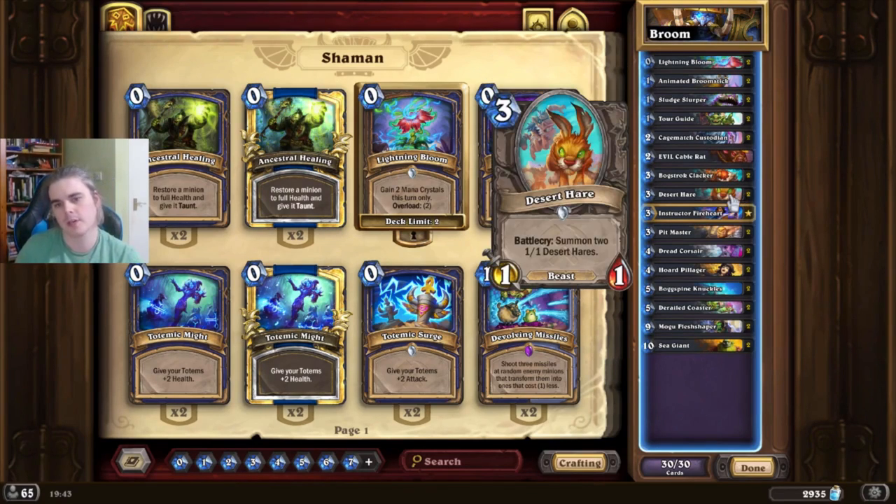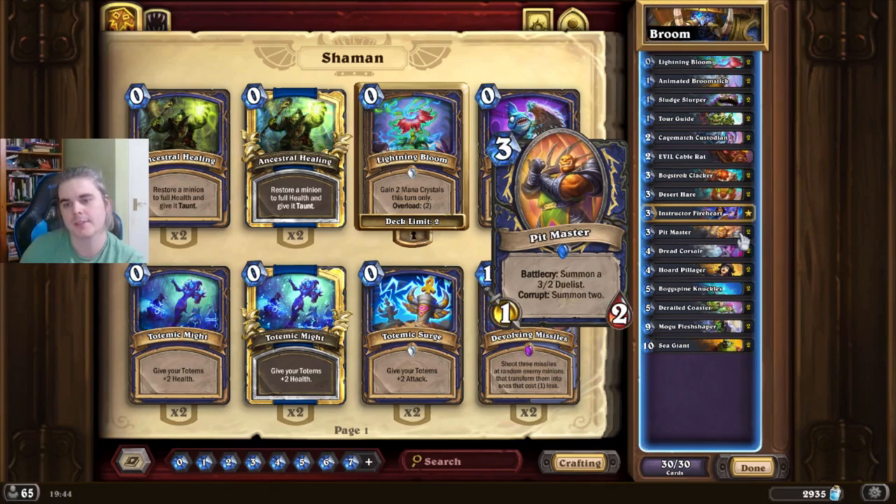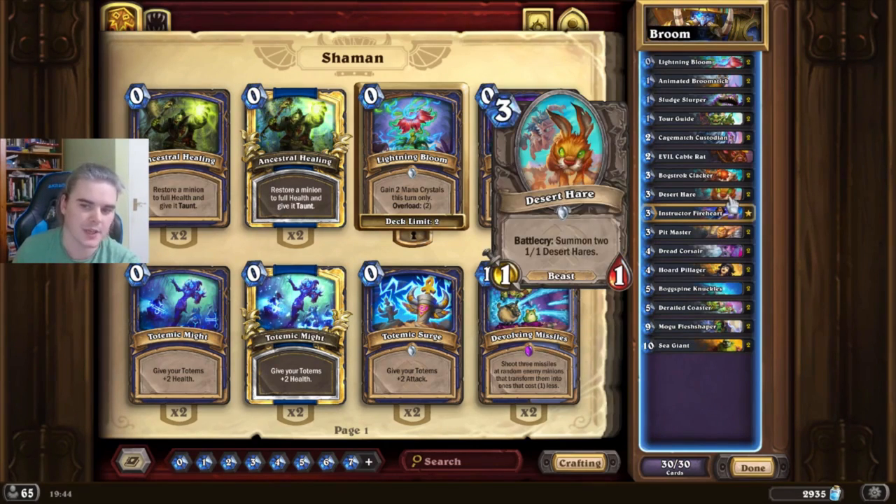Desert Hare is an OP evolve card with really great synergy with Knuckles. Fireheart is a really good late game card — you can use it to find answers or lethal. The floor on this card isn't too bad: 3 mana to discover a spell, which is better than a Vulpera Scoundrel. Hitmaster is basically a weaker Desert Hare. If we could run 4 Desert Hares we absolutely would, but we can't, so this is the next best replacement. Most of the time you're going to want to corrupt this and just use it as a weaker Desert Hare.